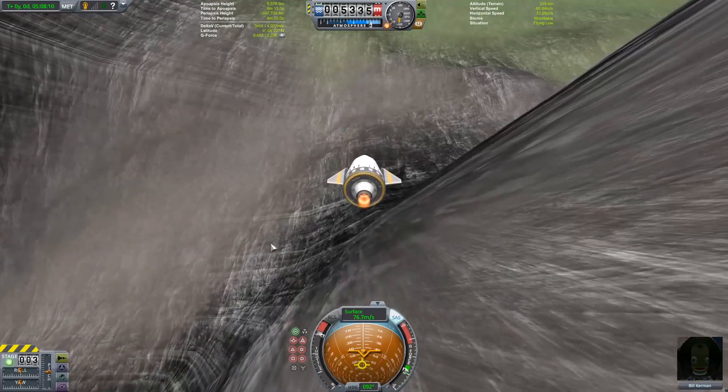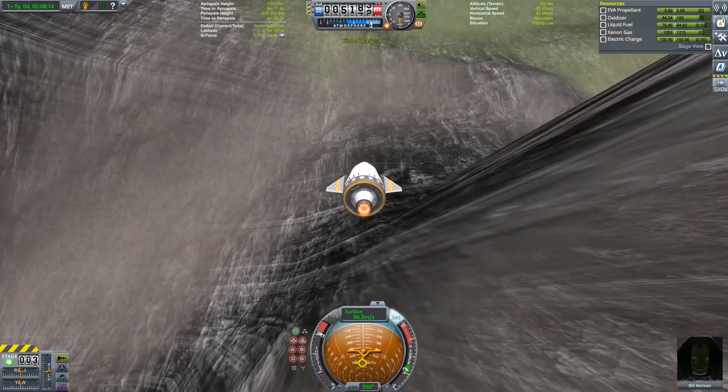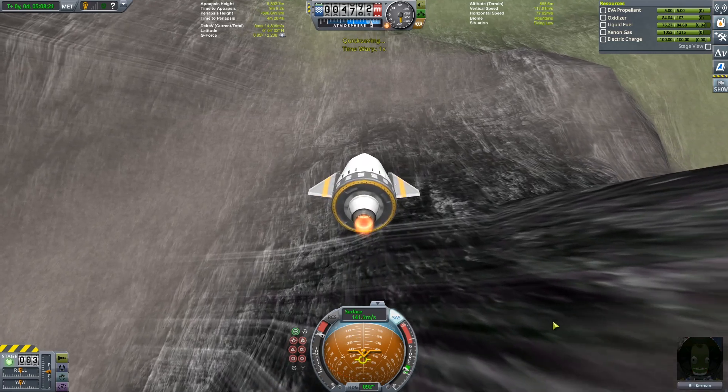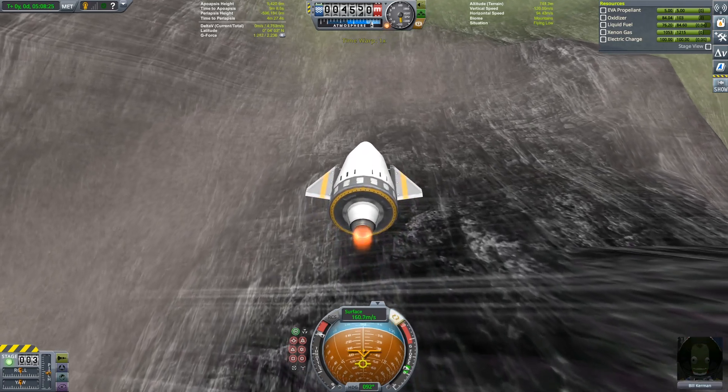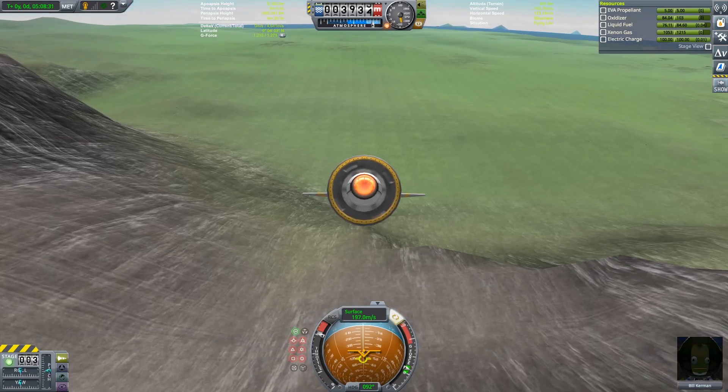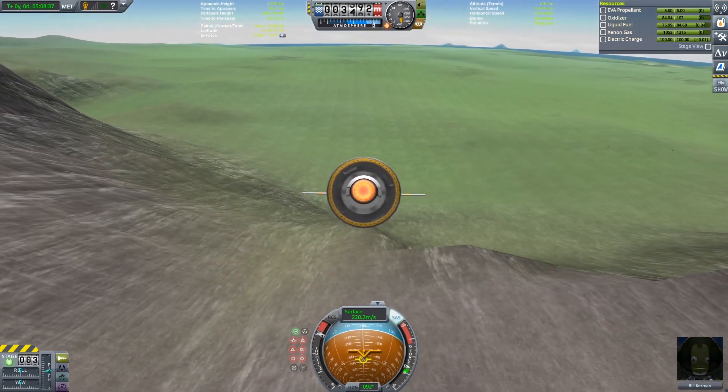As I pick up speed this craft quickly gains the capacity for level flight, but I want to use as much descent as possible. Getting to a higher speed is going to turn my potential energy into kinetic energy, which is going to make the impulse of the jet engine more efficient.